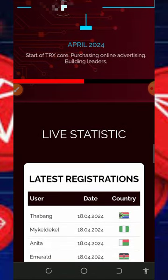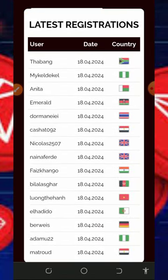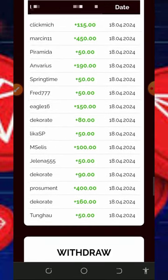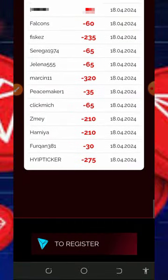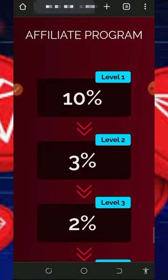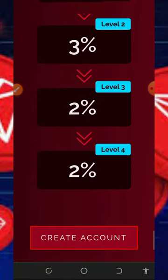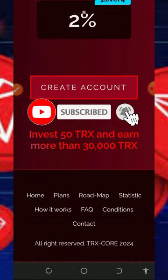Scrolling down you'll see the latest registrations on this platform from different countries, as well as the latest deposits and withdrawals. They also have a good affiliate program with up to a four-level referral earning system. After checking out all the information, all you need to do is create an account by tapping on the create account button.